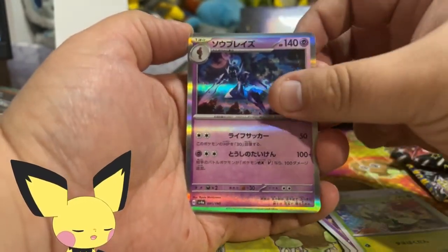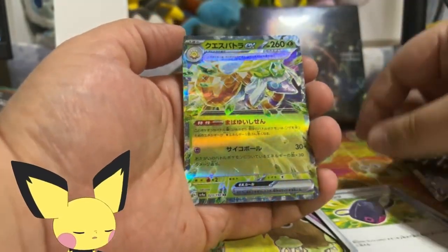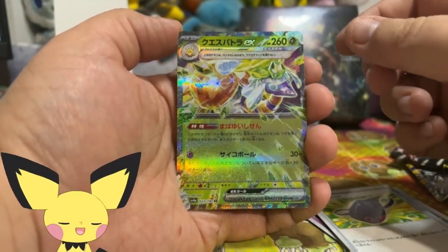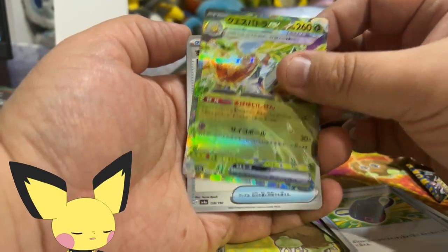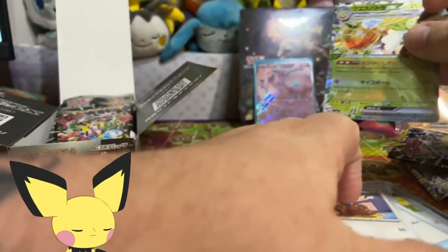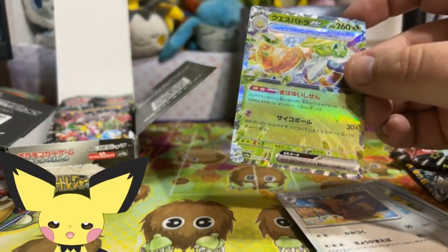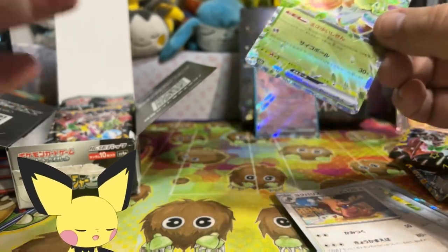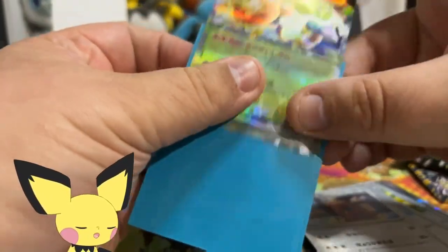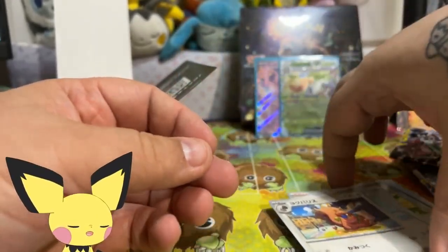Knowing my luck, we probably just hit a shiny Espatra. I spoke it into existence - hello Espatra, how are you doing? Super Rod, Greedent, and Iono. Espatra has showed up to the party, which I actually need for the collection. This is a Takuya artwork and I do not have it. I believe this is a Paldean Fates card, so I will add that to the PC.